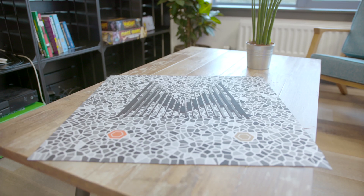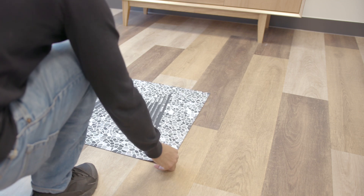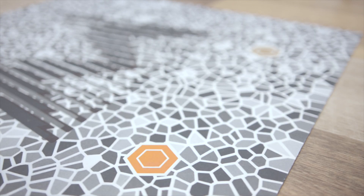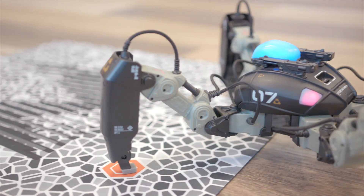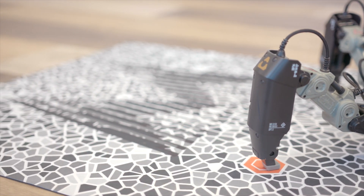Inside every Mechamon box is an AR map. This is important because you need this in order to play with AR. On the map, there are two hexagons — a gold one and an orange one. This is where you need to place the two front legs of the Mechamon in order to start an AR game. We do this at the beginning of each AR game for the best tracking experience.